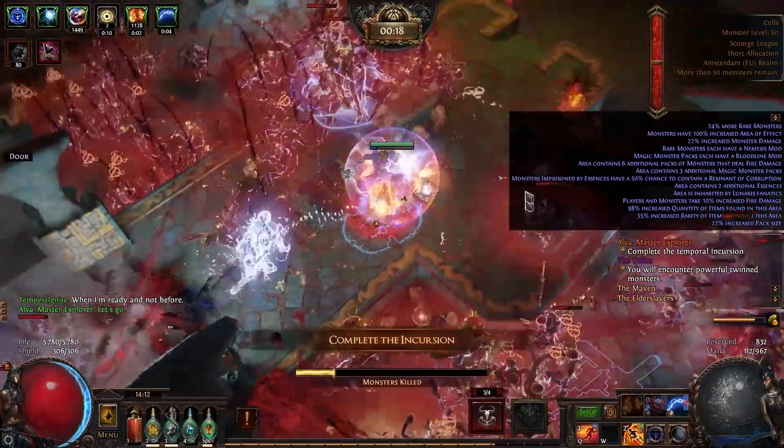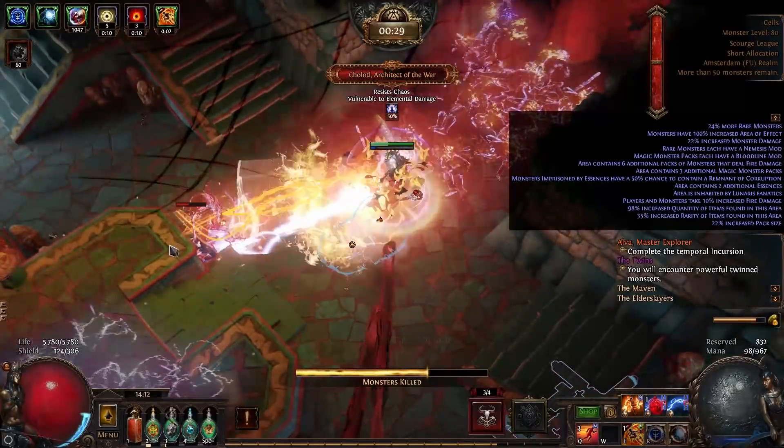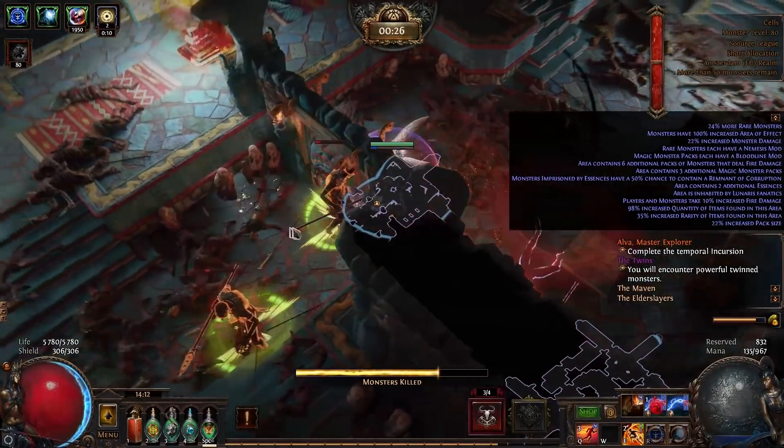Hey guys, finally finished the Ignite Vaal Arc / Tempest Shield build and it is time for a build guide video. First about this build, then about the items, skills, links, and then how I level this character. Timecodes also serve as a table of contents.